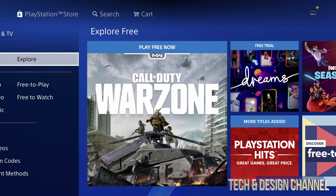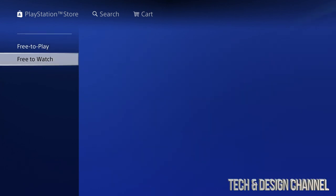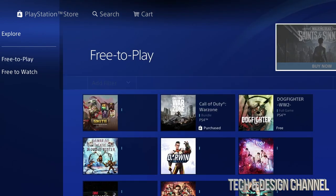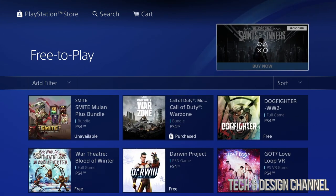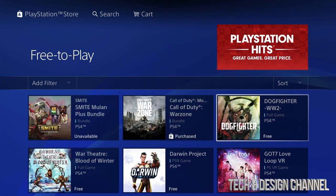Right now just go into 'Free,' and before we go into free, go to the right and you're gonna see 'Explore Free to Play' and 'Free to Watch.' What we want to do is free to play — just click right there and then we're gonna see all these games. I already made a video about the first two, so we're gonna start off with our third game right here.